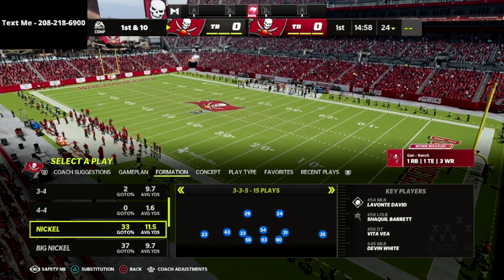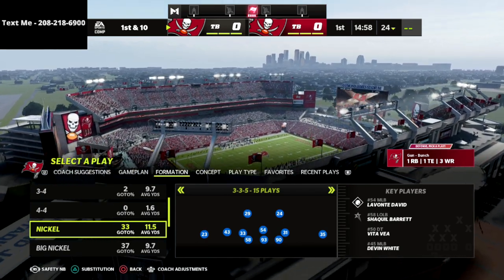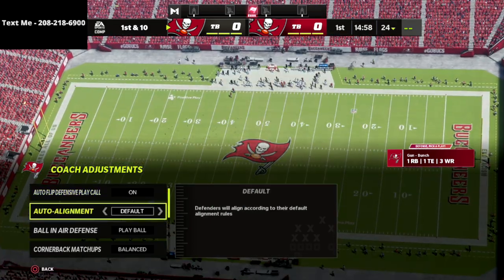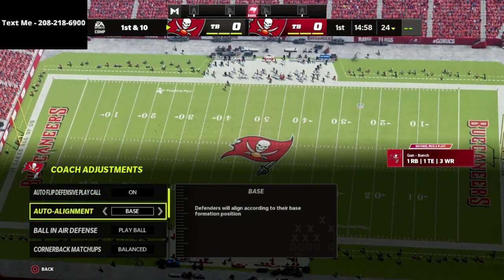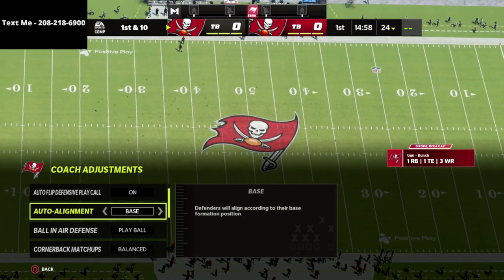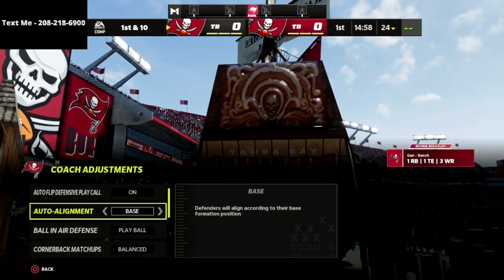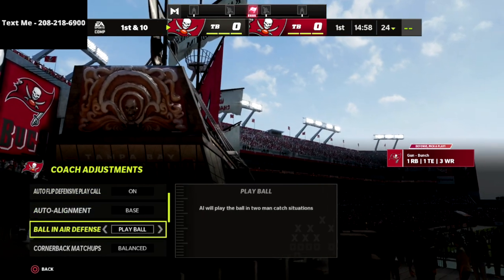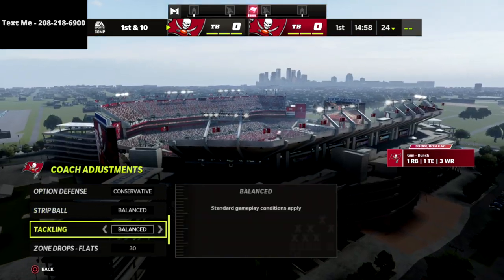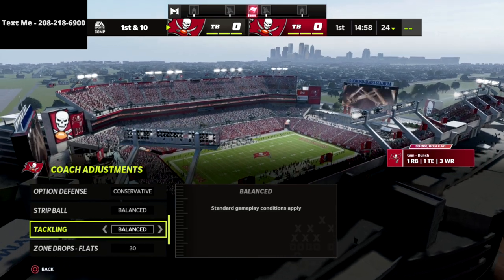I'm going to click the right joystick in — the R3 button — to go over my coaching adjustments against the gun bunch. I like to base align against gun bunch because I love to create the coverages I'll share with you. Auto flip is on, ball and air defense is set to play ball, option defense is set to conservative, and tackling you can put on aggressive — I prefer balance.